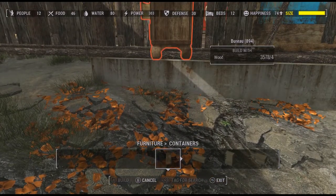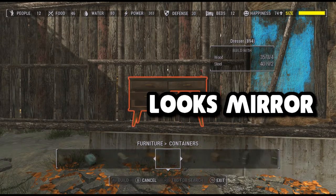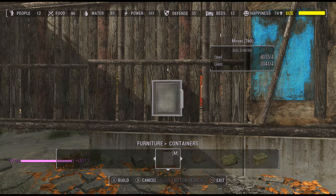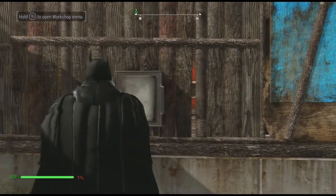Next we have the Looks Menu by Expired. I don't know how this mod got past me all this time, but it's a simple mod and it works as it should. In the settlement build menu, head into furniture, containers, and look for the mirror and place it on the wall somewhere. Interact with it and then the looks menu will open.